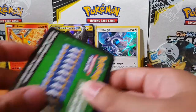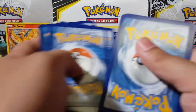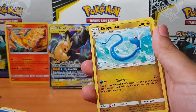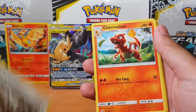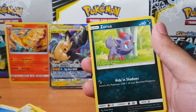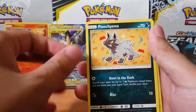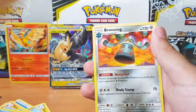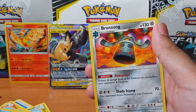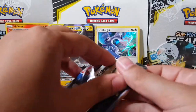We're down to our last five packs — let's see what we can pull. Come on, give me something. I have so many energy cards I don't even know what to do with them. Should I give them away or try selling them? We got Bronzong — not bad. Down to our last four packs.